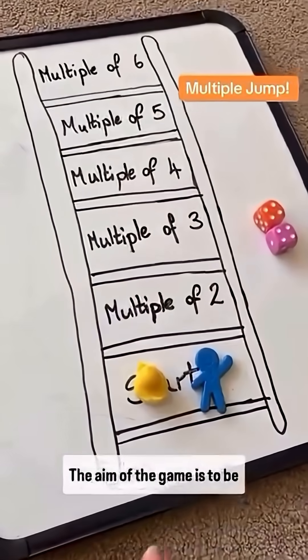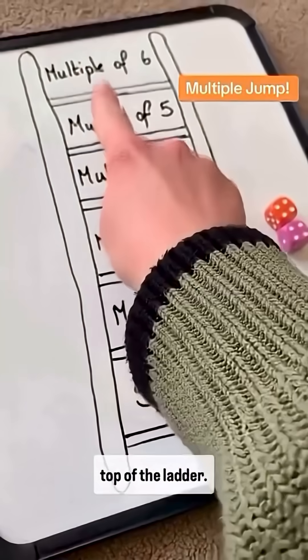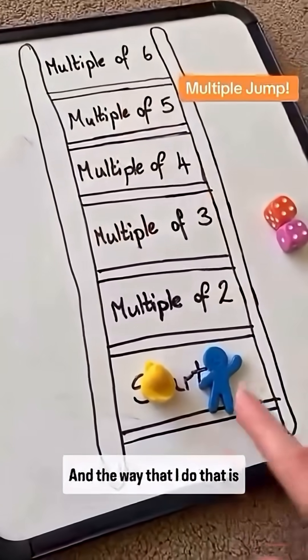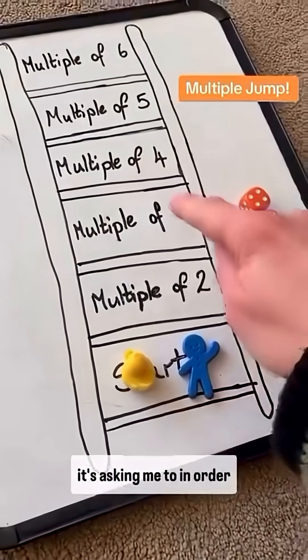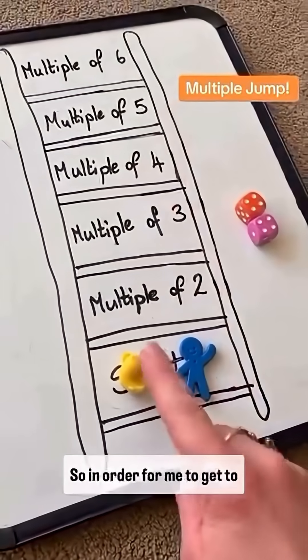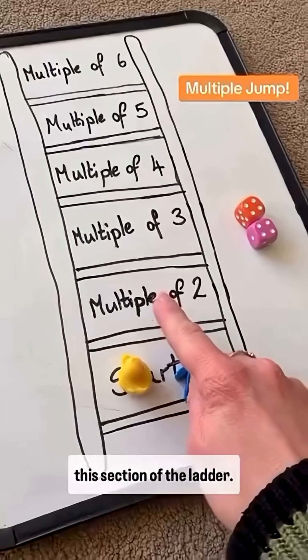The aim of the game is to be the first player to reach the top of the ladder — the multiple of six. The way you do that is by rolling whichever multiple it's asking you to, in order to move up to the next rung of the ladder.